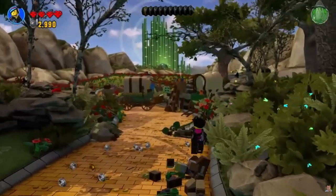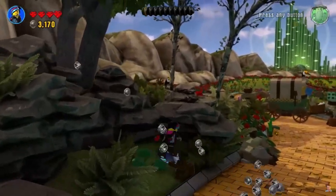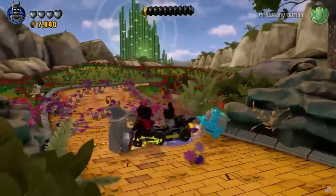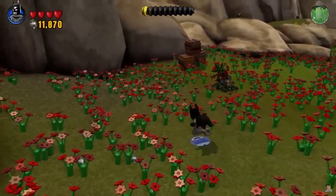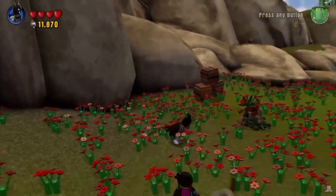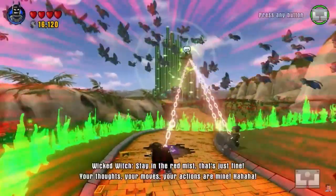Number 5: LEGO Dimensions. LEGO Dimensions is a unique game that allows players to bring together characters from different franchises, including DC Comics, The Lord of the Rings, and more. Players use a special toy pad to bring the LEGO characters to life in the game, and the result is a fun and creative experience that offers endless possibilities.